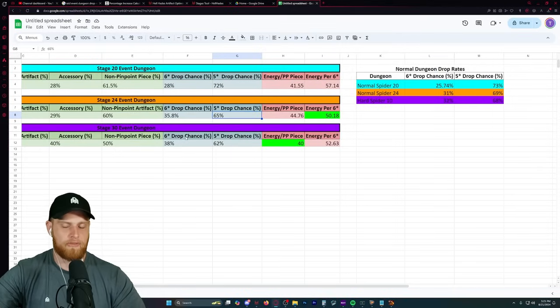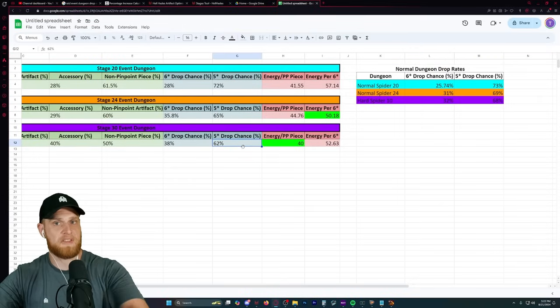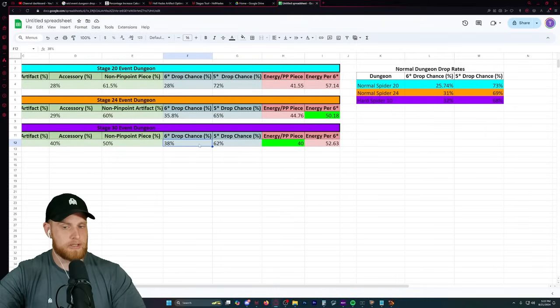From GB's runs we have stage 30: 38% chance for 6-star. If you look at hard-mode spider, it's a 32% chance for 6-star, or a 62% chance in the event and a 68% chance in normal dungeon content. I believe he probably just got really lucky - he may have even gotten lucky with the pinpoint and non-pinpoint split.